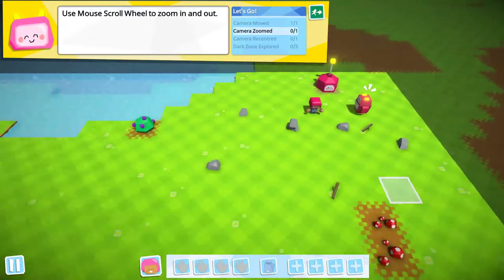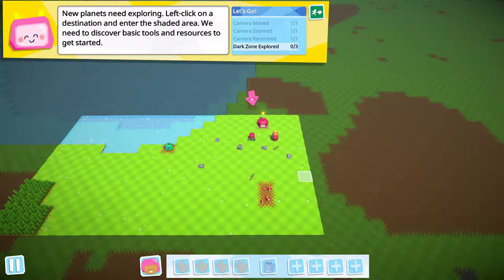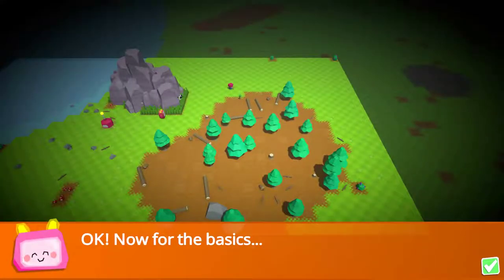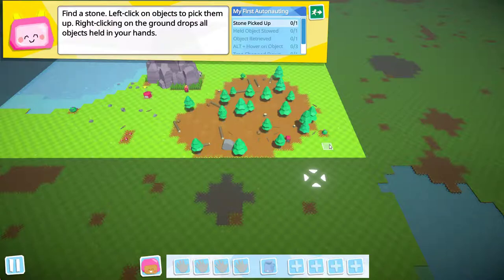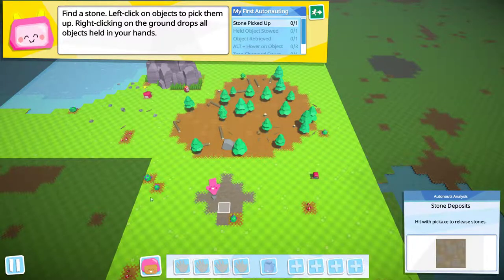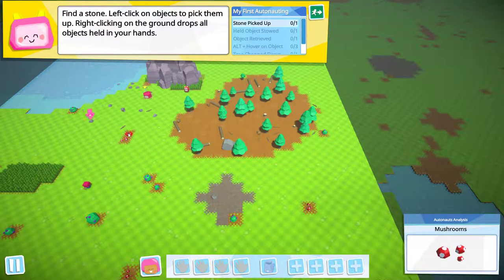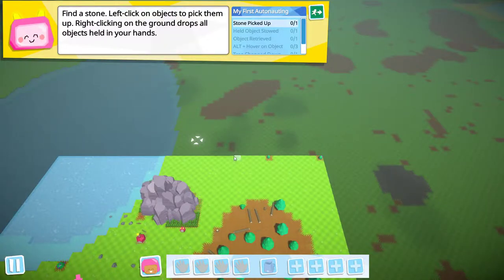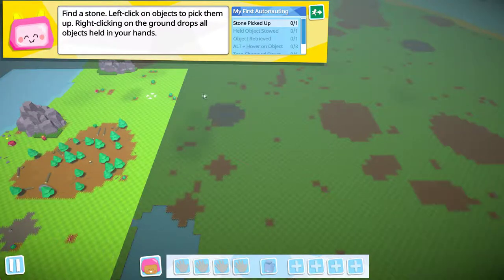Yeah, W, A, S, and D. Scroll in and out. We'll go all the way down here and it'll flop us right back. So let's explore some areas. Now for the basics — I'm not done exploring, I want to see more of the map. We've got wood, stone, grass, looks like some mushrooms. Yeah, let's open up just a little bit more of the map, and then we will get on with the tutorial, because I like having a lot of options.